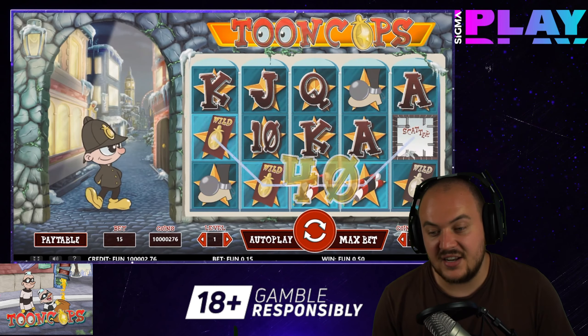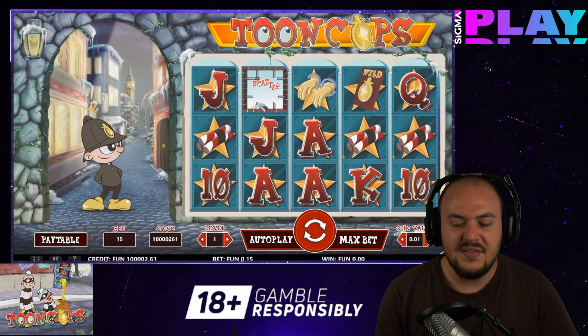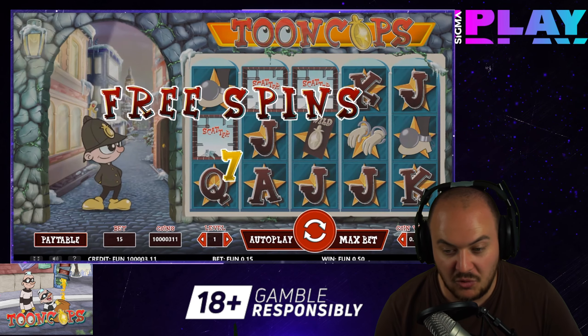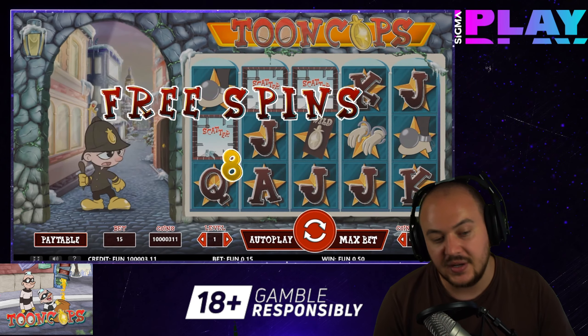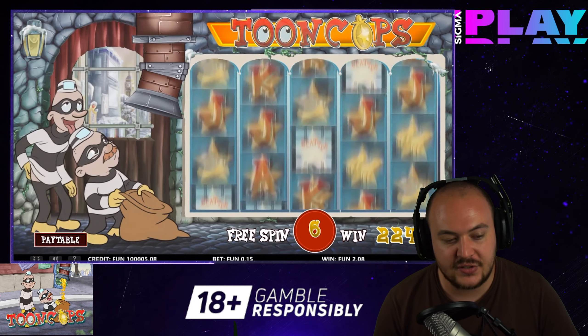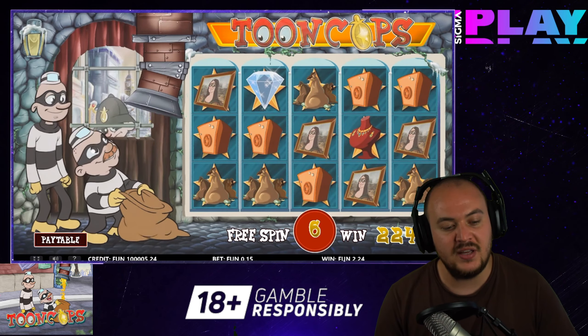There is a different group of symbols that is only present during the free games and will not appear on the reels during the base game. They represent various items worth stealing during a robbery. The first symbol is a bag of cash, and it pays 150 coins for a maximum combination. It is followed up by the necklace, which pays 180 coins when you line up 5 on a pay line. The safe is middle of the road in terms of payout, rewarding you with 250 coins, while the painting symbol offers 300 coins. The best paying of the bunch is the diamond, and if you hit 5 on a line, you will benefit from 375 coins.